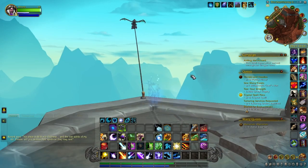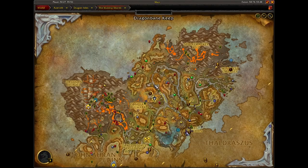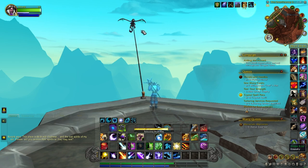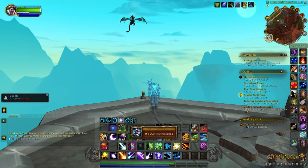This next kite is in the Overflowing Springs, located right here. There's actually a world quest right now this week there, so we'll just grab this and release it.